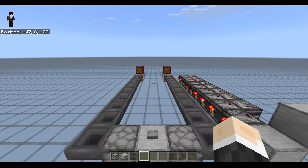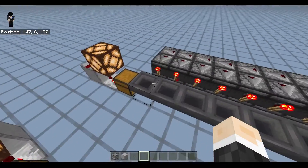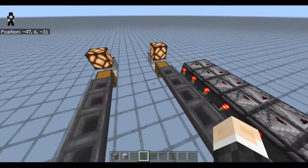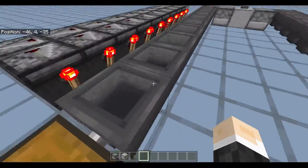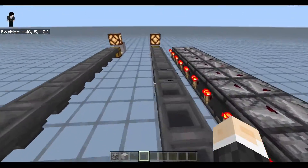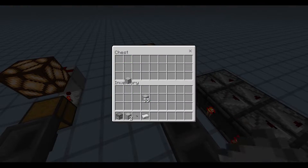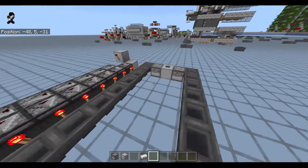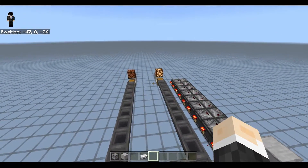So is this useful for anything? Not really, because you can only have one item going through at a time, so it would actually probably be slower than just having all items going at once at normal hopper speed. But it is a pretty fun mechanic that I like, and I just love demonstrating it. Look how fast it goes.